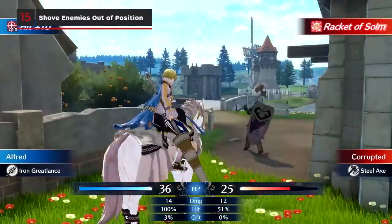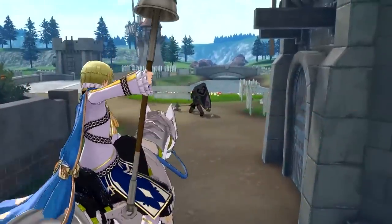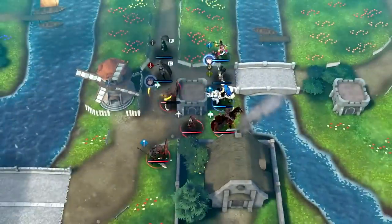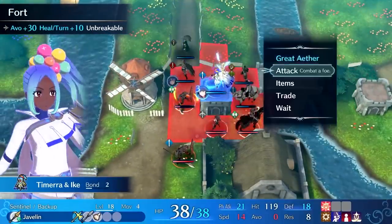Defensive tiles like forts, healing tiles, and cover are important and can be hard to assault when enemies hold them. Remember that heavier items like greataxes and blades can shove enemies off these tiles, letting the rest of your allies attack them while vulnerable.